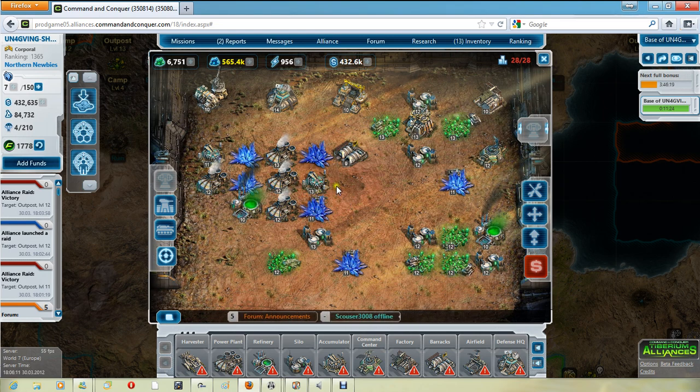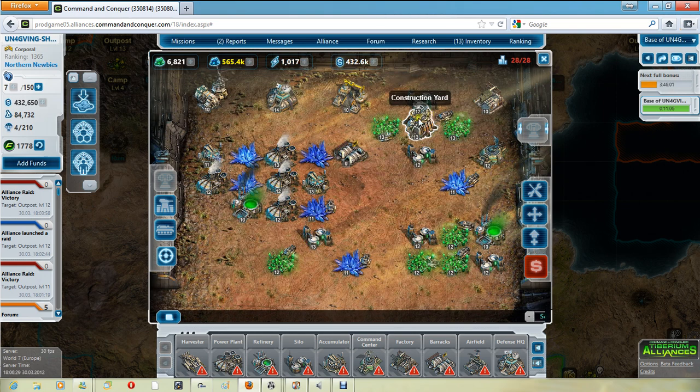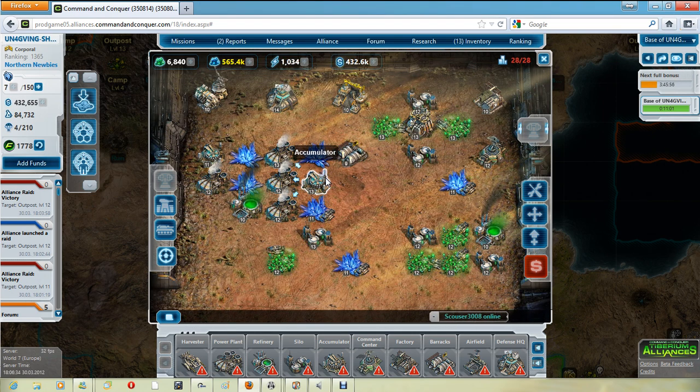Then you have your accumulator, which affects the bonus. The higher the accumulator level, the shorter the bonus time. In this case it's reduced the bonus time by about two and a half hours. But that's still not very good because I've only got one accumulator to all three power plants and it's not double the level, which means it's going to take a long time to get that bonus. For me that doesn't matter because I've got a very high trickle-in rate.